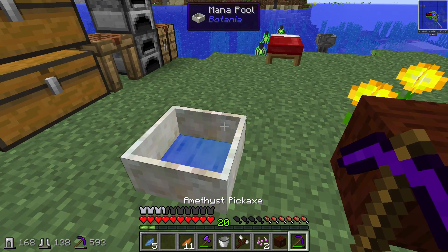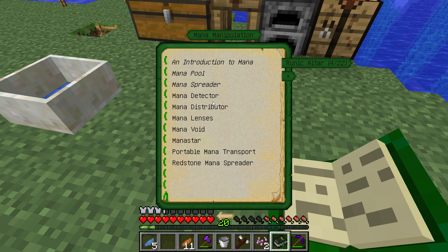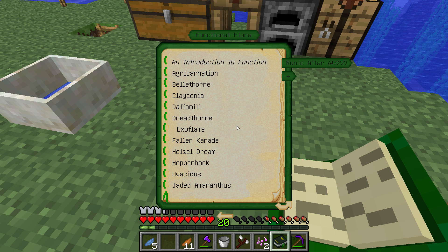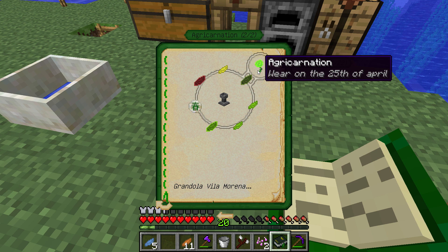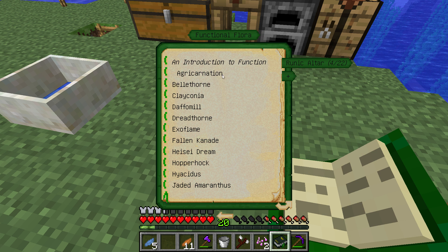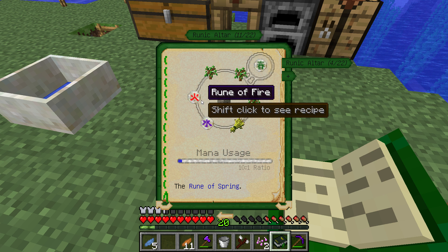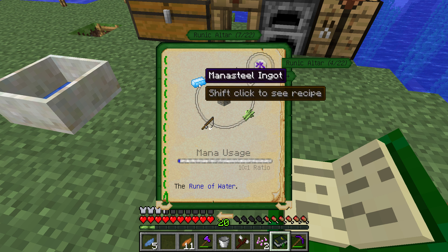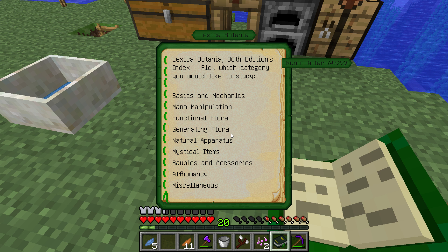Let's see what we should try to make next. In functional flora — these are flowers that actually do something — a really good one to have is the agri-carnation, which is good for crops. This flower will make crops grow faster. It gets a little complicated because it requires a rune, and that rune also requires two more runes. So what we want to probably do is work on creating maybe some better generating flora.